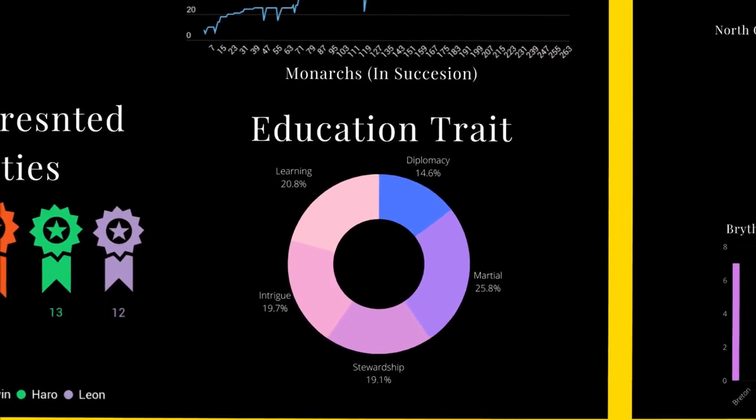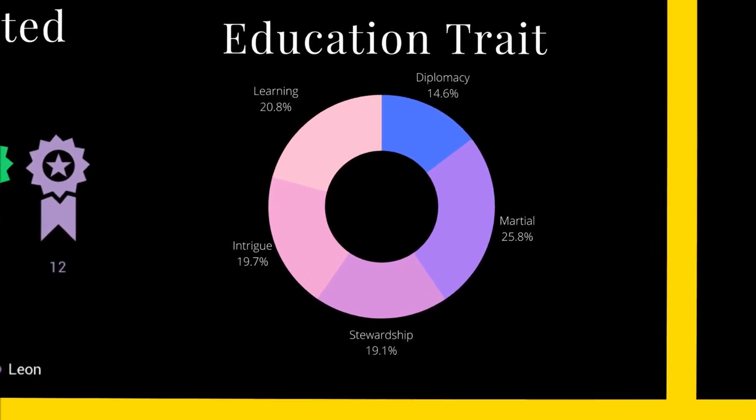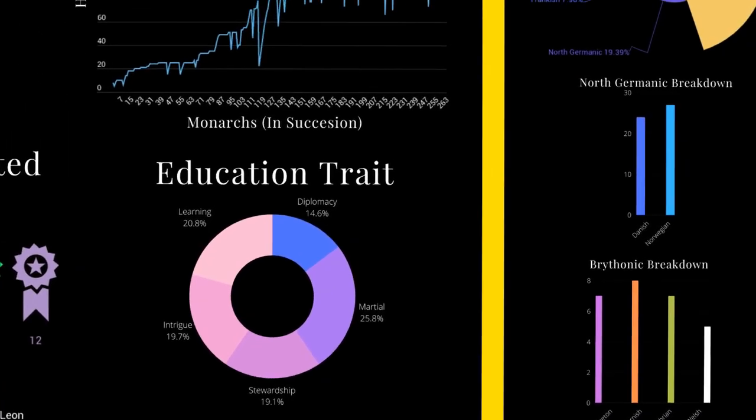On to education traits. This pie chart gives us a breakdown of all the monarchs who had an education trait at the time of their death. The most common trait for our kings and queens is martial, with about 43 of them having that trait, which also plays into the fact that medieval culture forced most if not all monarchs to be frontline generals or have some level of competency in the art of war. Diplomacy was a trait that was predominantly held by female rulers — please draw your own conclusions from that.